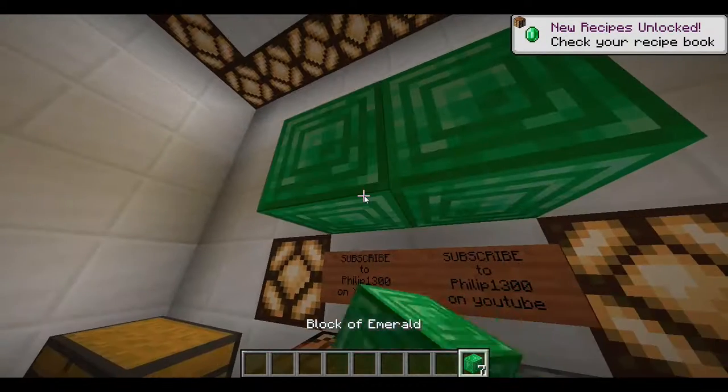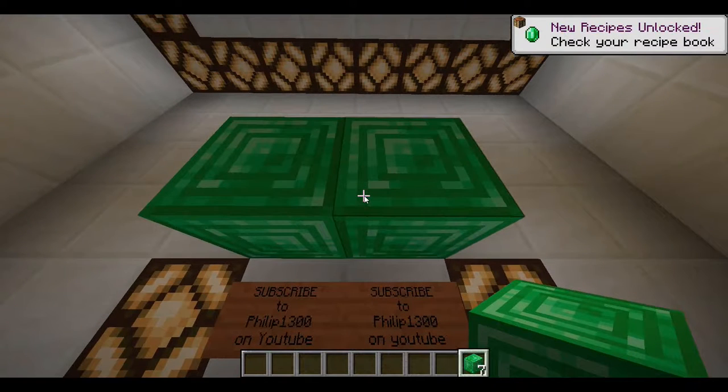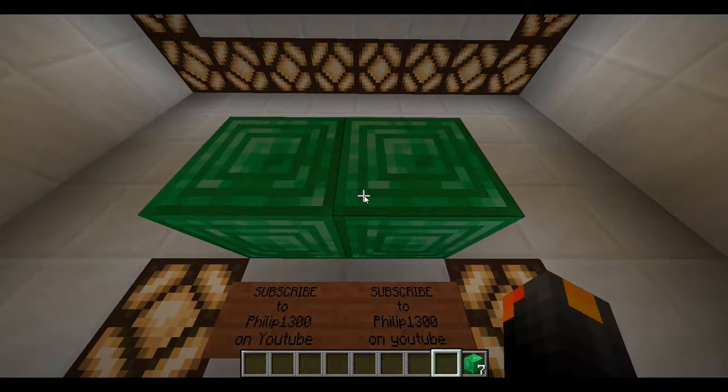And then you can place them when you want. And that is how you get emerald block. Bye for now, bye!